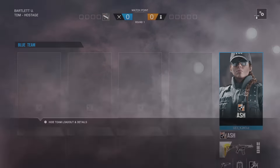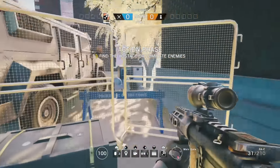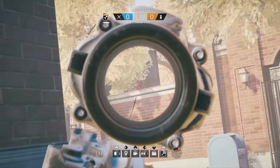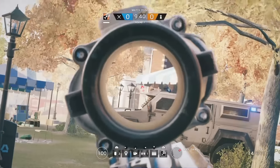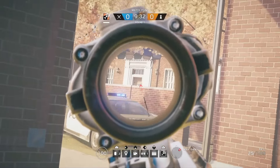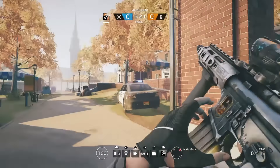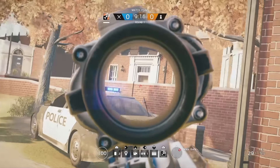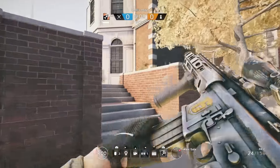This is where you spawn at Main Gate — right here between these two walls. When you sprint forwards you can see this little window here, which I think is the most common spot to spawn kill Main Gate from. Then you can also see this door and this window right up here, so you can get spawn killed from those three locations if you sprint out.